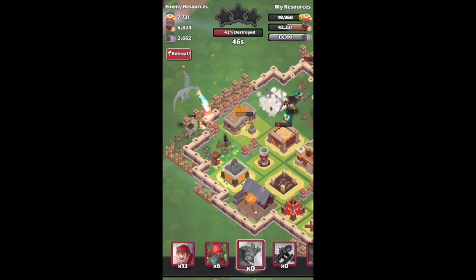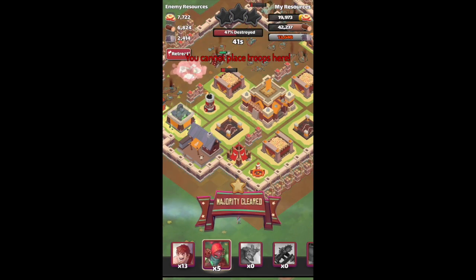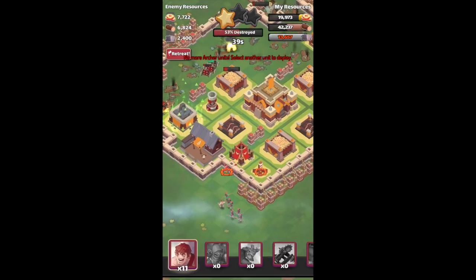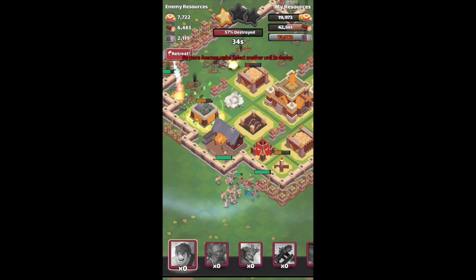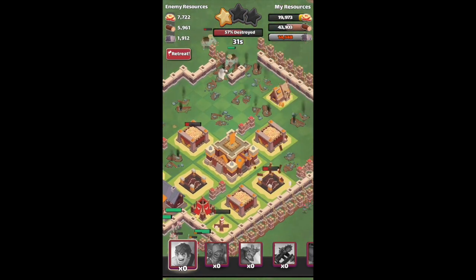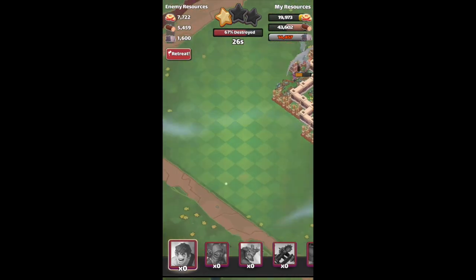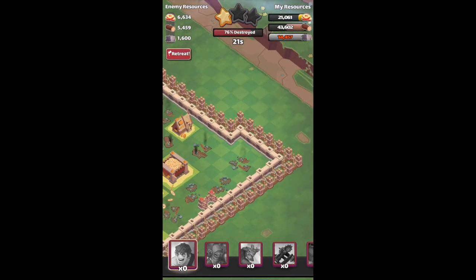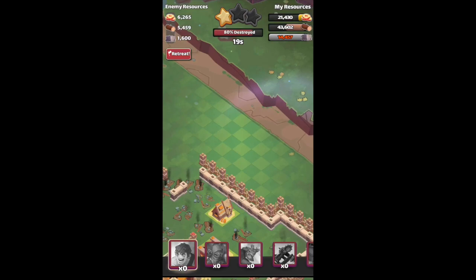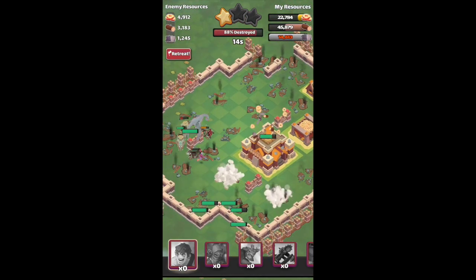We'll send in the Dragon here. It has a decent range as you can see, and high damage. We want to kill the Anti-Air Tower with our Axemen and Archers, because now there's nothing that can kill our Dragon, so he can pretty much finish this for us, which is nice. Just looking if there are any buildings on the outskirts — look at that range, it's pretty good.